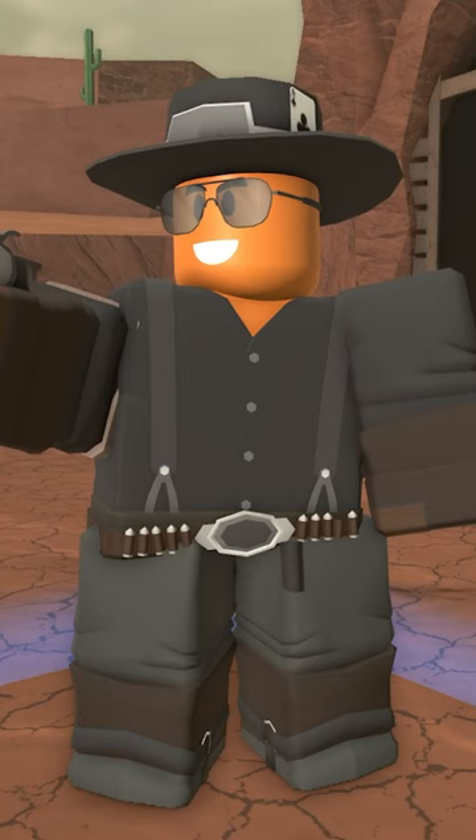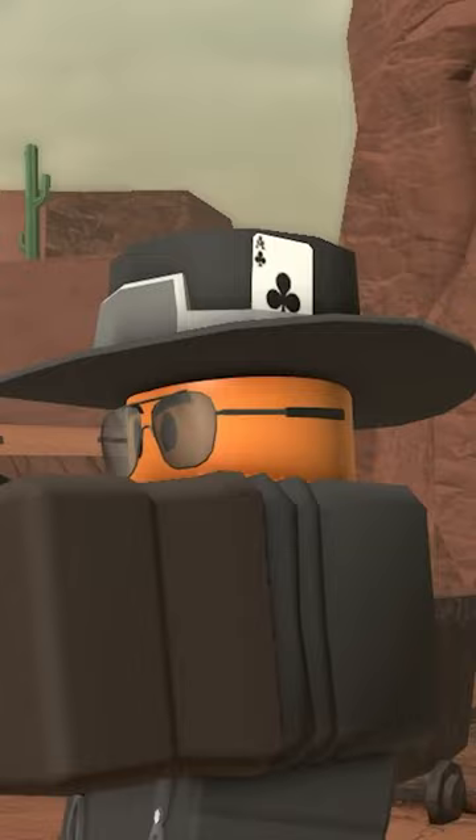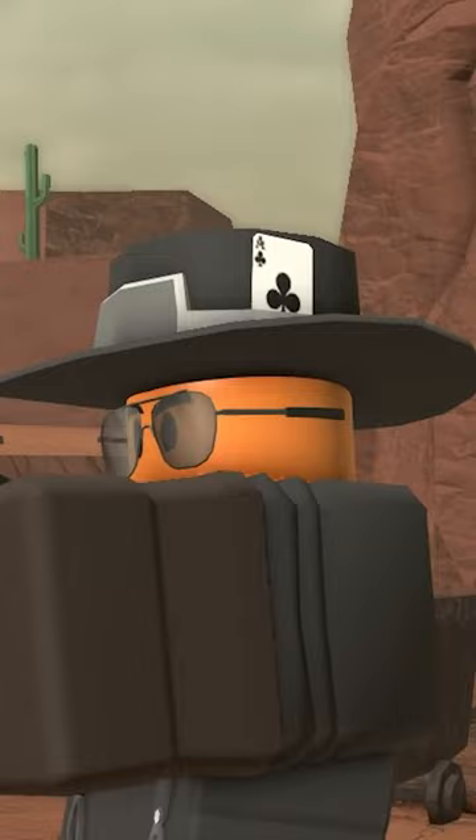This changed in the Badlands update, and it now has its own unique style, including an Ace of Spades card on its hat, which is similar to the Cassolith skin.